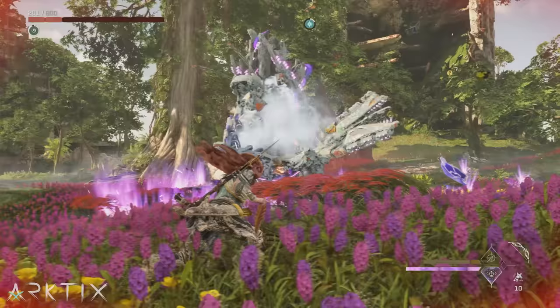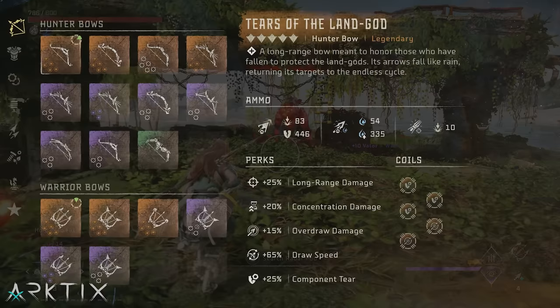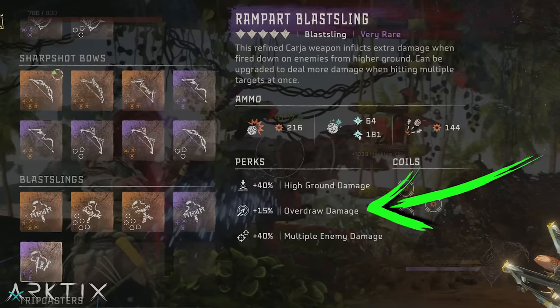There are also a few other coils that are almost as flexible as concentration, like overdraw coils. Most weapons can be overdrawn, indicated by the reticle changing form and the ammo flashing blue. And most weapons also have an overdraw damage perk built in, so using the 10%, 15%, or new elite overdraw coils to boost this even further is a great way to fill in coil slots.